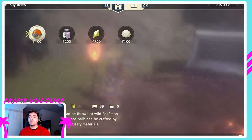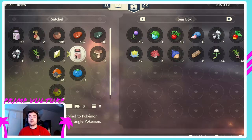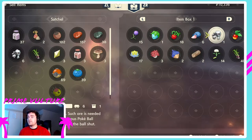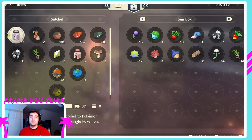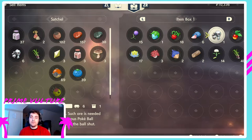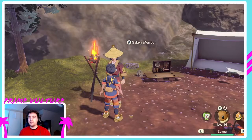If you want to sell items, press ZR and you can sell items that are currently in your satchel on the left, and also items from your actual box on the right. I do not recommend selling too much stuff. Do not sell iron — you're going to need that. Do not sell the wood either. I don't recommend selling the iron, and keep the stardust too, because stardust actually works differently in this game than in other games.